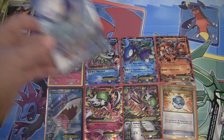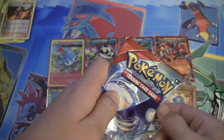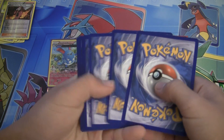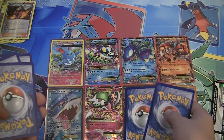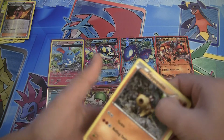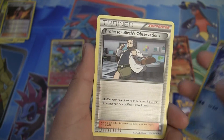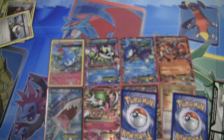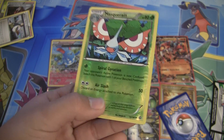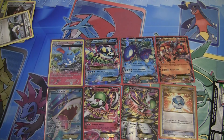Honestly it isn't that good. Next we have a Primal Kyogre pack, and maybe this one will contain the goods. We have a Hippopotas, Slugma, Nidoran Female, Trapinch, Swablu, Professor Birch's Observations, Lanturn, Mud Stomp. Reverse Holo is a Masquerain, uncommon. And the rare in this pack is a Breloom number 3.